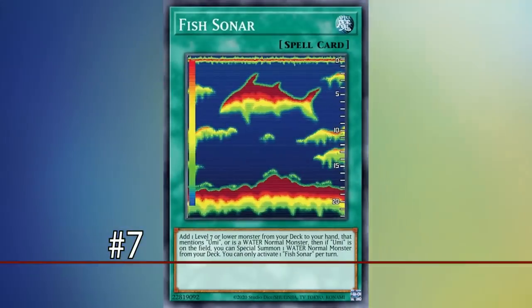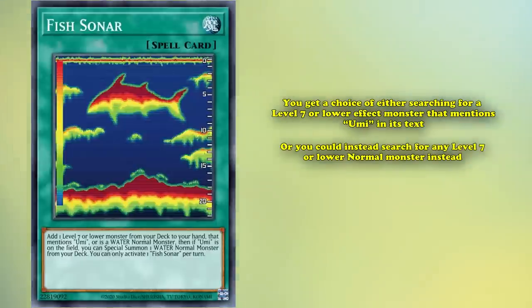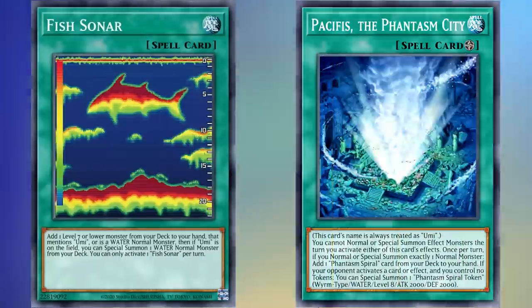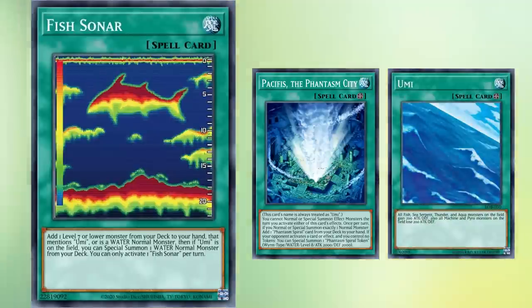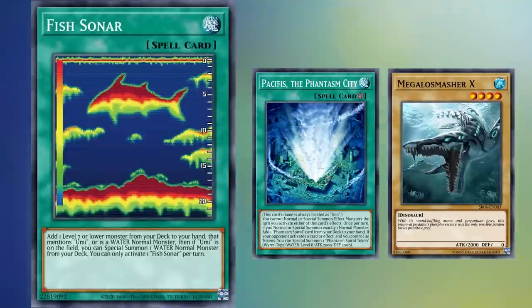Diving into number 7 is Fish Sonar, a normal spell that's a really useful tool in any Umi-focused water deck. With Fish Sonar, you get a choice of either searching for a level 7 or lower effect monster that mentions Umi in its text, or searching for any level 7 or lower normal monster. After you finish searching, if Umi is face-up on the field, you get to special summon any water normal monster from your deck, with this effect being a hard once per turn. Because Pacifis the Phantasm City is technically treated as Umi, Fish Sonar is a solid piece of support for that deck, giving you another way to search Megalus Smasher Axe to trigger Pacifis and apply more pressure.